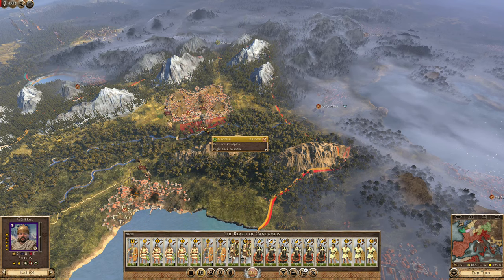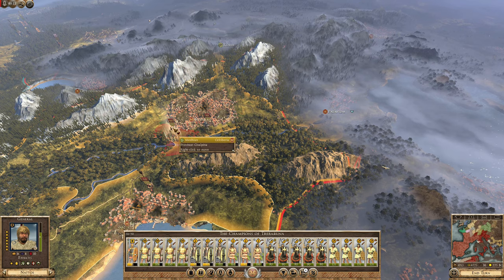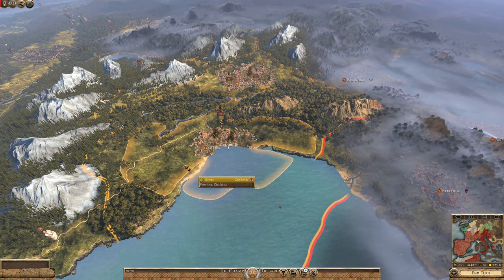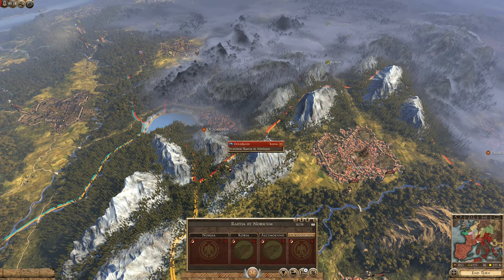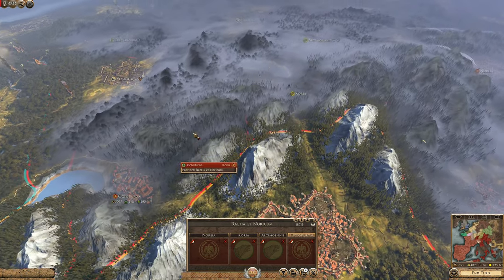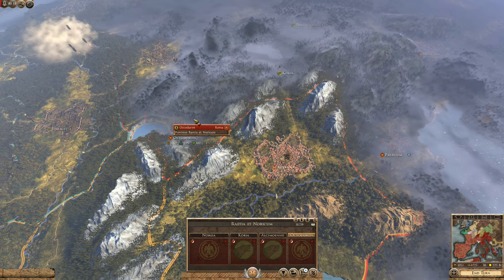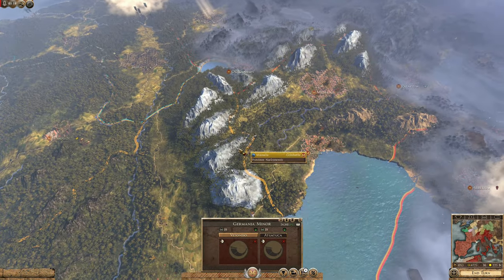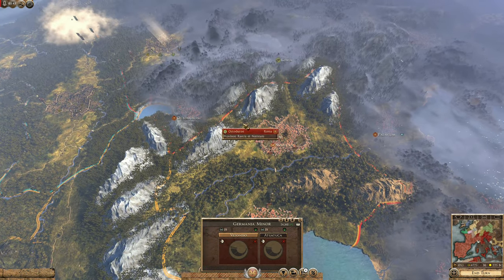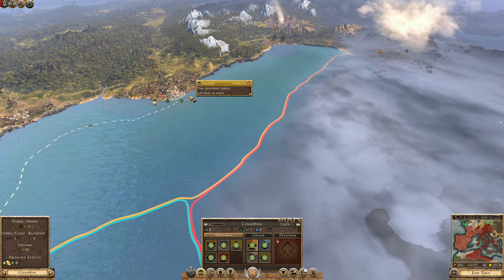So this army took more damage and that's okay. Next, we should probably liberate this region here — it's kind of out of our way. Plus, it would put us on border with the Nervai again, so liberating it would give us our western border secured. Hopefully we would only have to send one army to do that.